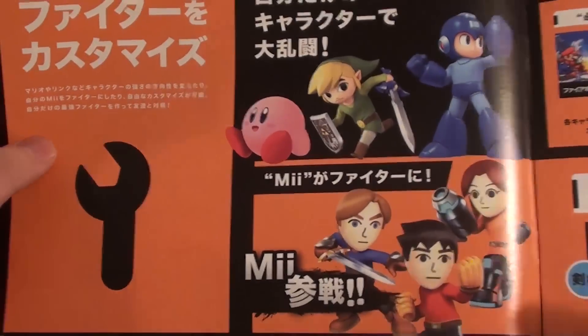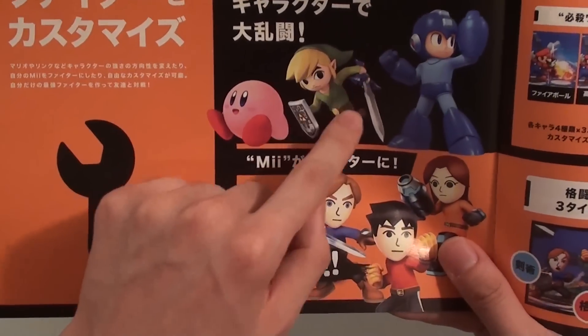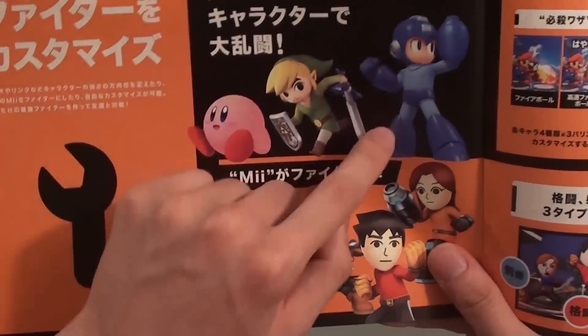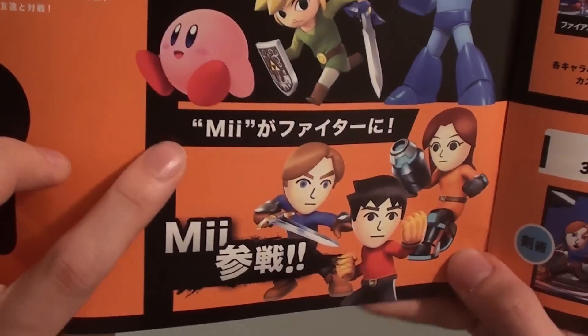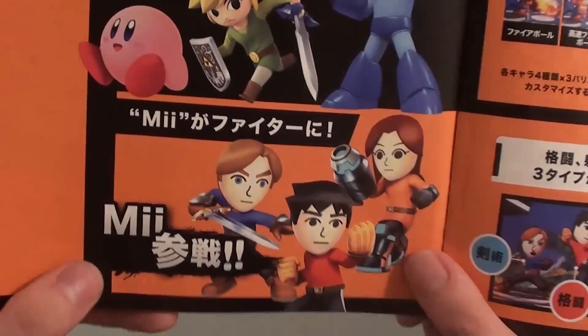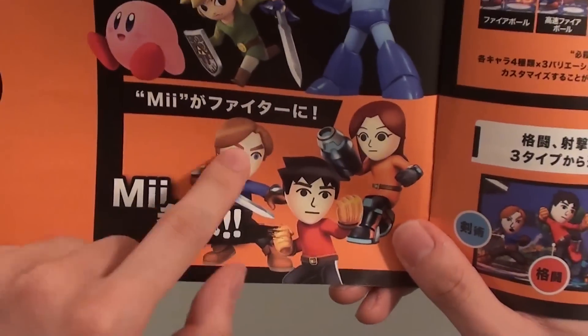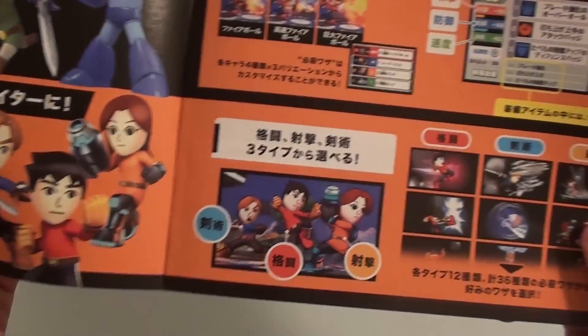So in the new Smash Bros., you can actually customize characters. You can have your own version of Mega Man with upgraded power but decreased speed, that sort of thing. And also, you can create your own Mii Fighter. I haven't done this yet, but maybe we'll have a chance to look at it later, where you use your Mii character from your Wii or your 3DS to play in the game.